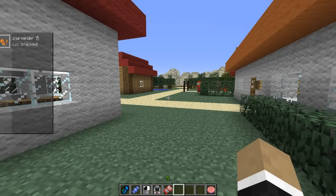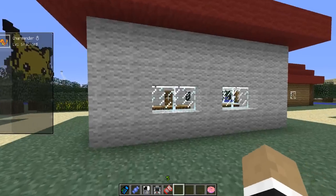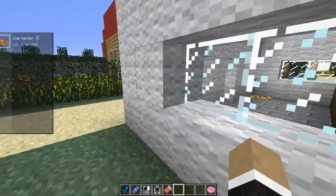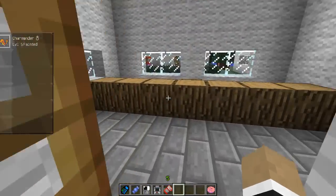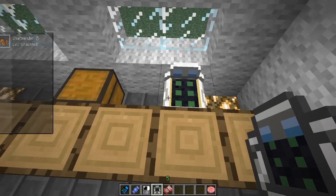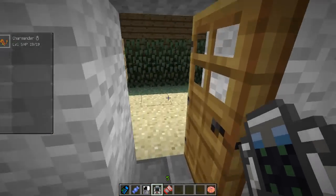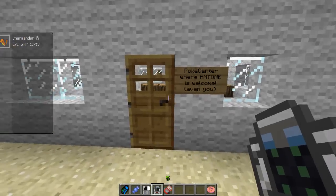Now is a good time to demonstrate the healing machine. Pretend we're at a Pokemon Center — let's walk on into the Pokemon Center and pretend that the healing machine is already there. Again, this is craftable — you can find the recipe on the page linked in the description. Once you put it down, you can right click on it and then click heal, and voila. Charmander is getting healed slowly but surely, and then we can close it up. He's back to full health, as he was before that battle.